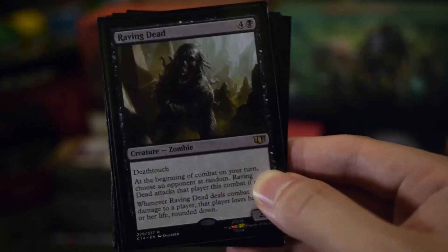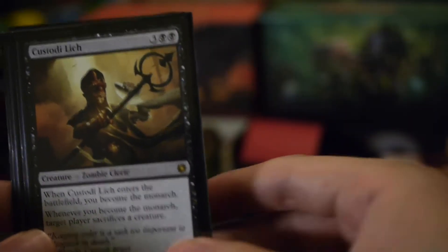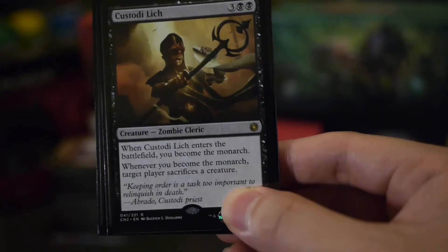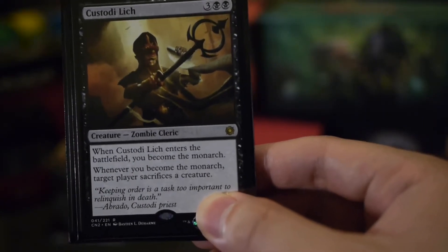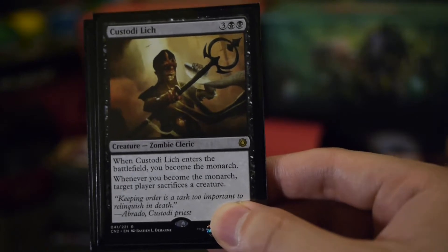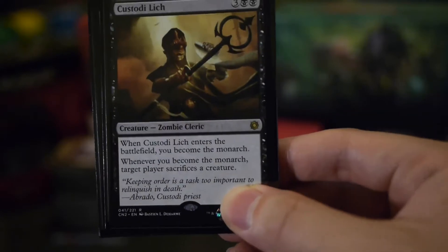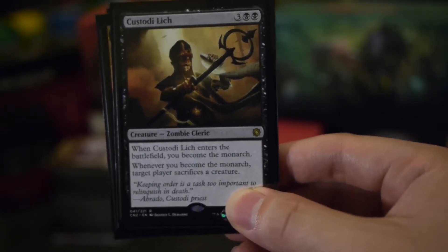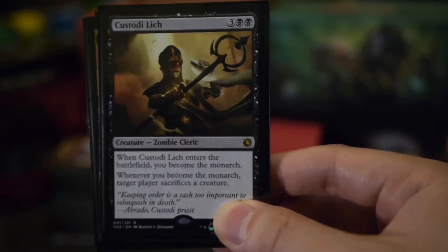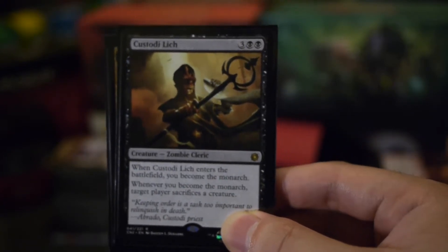Raving Dead — that's a good target for Swamp Walk. Phyrexian Delver to return a creature. Custodi Lich is on point and on theme because when it enters the battlefield you become the monarch, which suits the Swamp King down pat. Whenever you become the monarch, target player sacrifices a creature. This is one of those instances where you won't actually mind losing the monarch, because having an unblockable horde of zombies — if you can turn some lands into swamps — you can get the monarchy back pretty regularly.